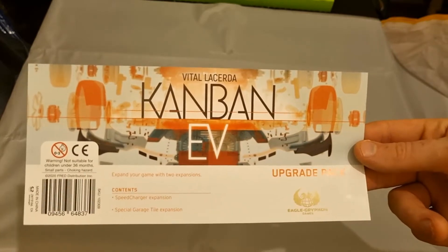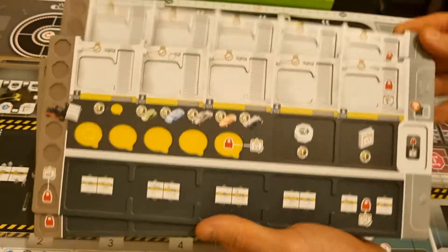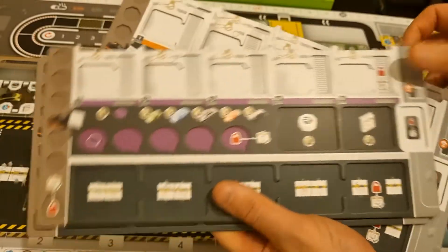First up, a regular rulebook 24 pages long and another book for the solo rules and references which is 8 pages long. We have our main board in six-fold, and we have the four screen-printed player boards, one for each colour.